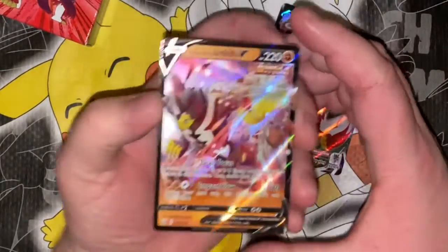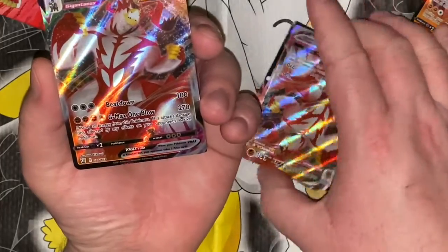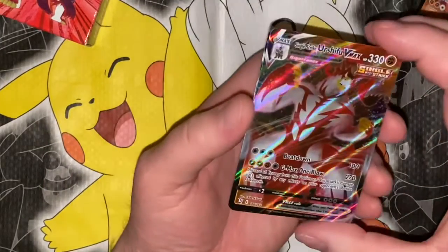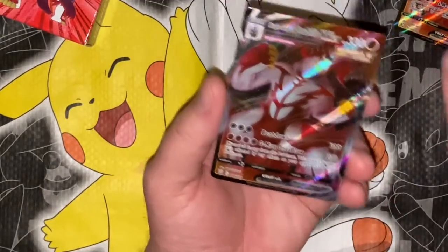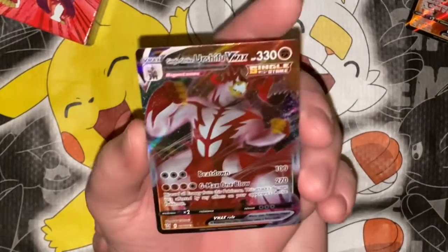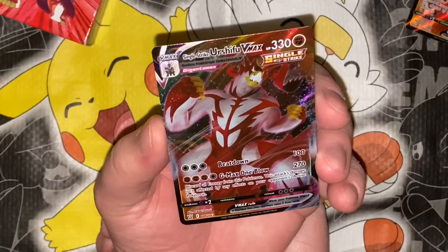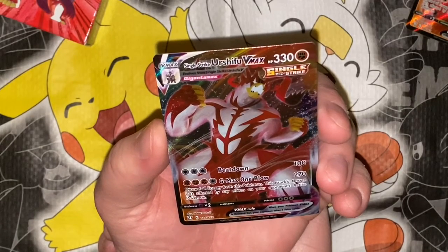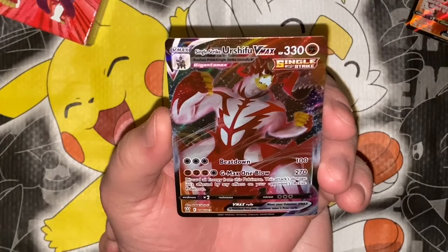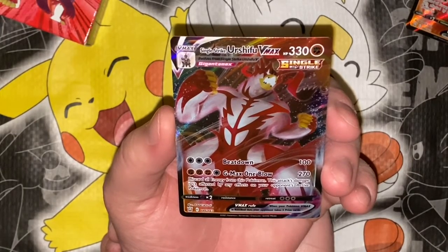We've seen this guy before so I'm just gonna skip him — go check out my video where I actually got him. It looks like we got two of them, so that puts me at three now. I got two of these though — this one's pretty cool, I don't have this yet. Look at that shine. Imagine getting this as a pull — oh it'd be so much more exciting! Anyhow, Beat Down 100, evolves from Single Strike Urshifu V, Gigantamax — G-Max One Blow: 270, discard all energy from this Pokémon; this attack isn't affected by any effects on your opponent's Active Pokémon.